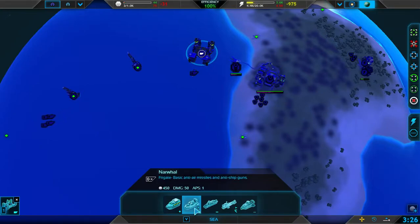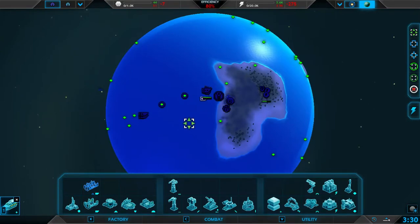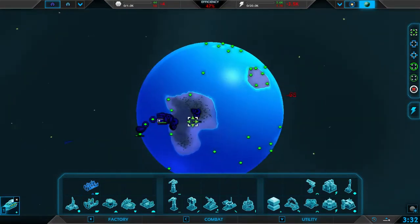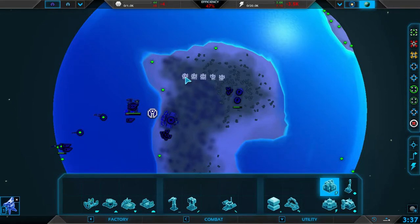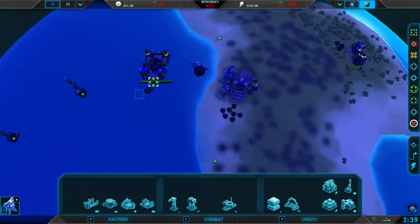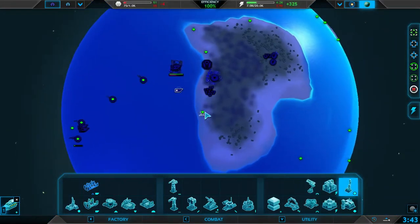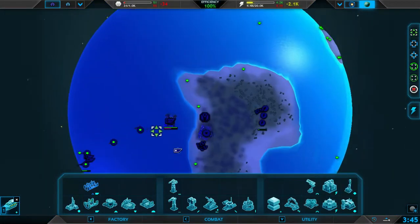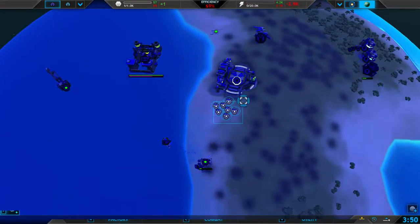We're gonna get some narwhals. I like to start with narwhals as my main combat ship on water worlds, just because they are universal — they can attack both air, land, and ship targets. I like to use them to start with.